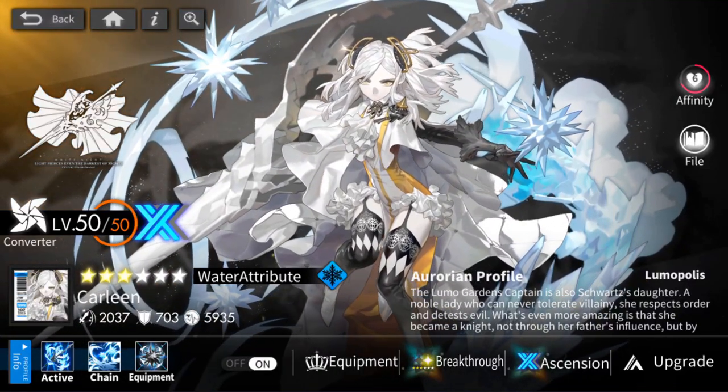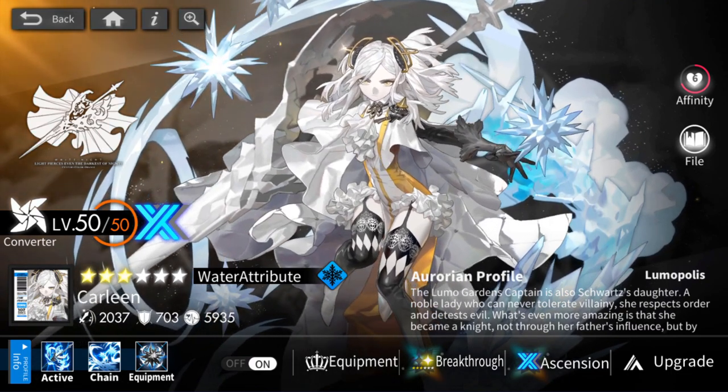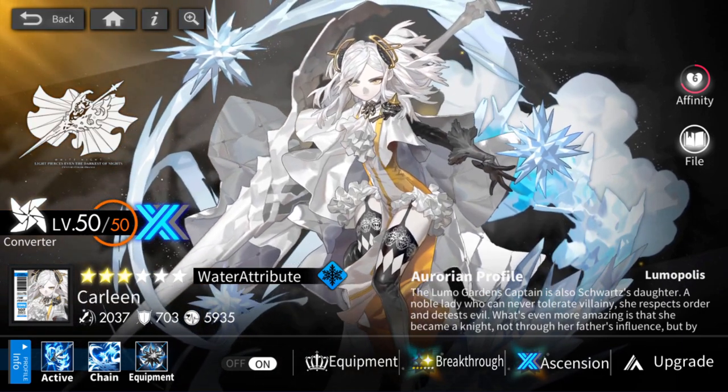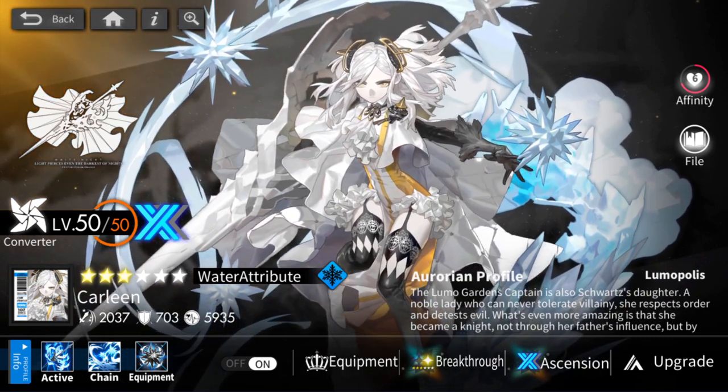Hey YouTube, how's it going? Mevlin back here again with another Alchemy Stars video. For this one, we are going to be taking my first ever unit to Ascension 3. We're going to be using Carleen — Carleen will be my first A3 unit. I just use her everywhere, so it makes sense that Carleen will be my first A3.